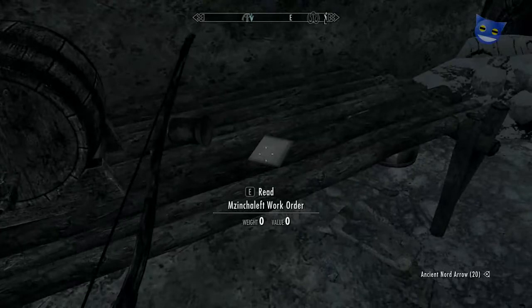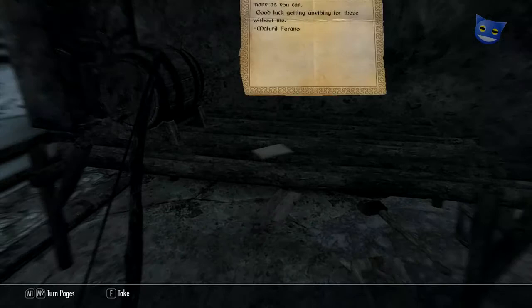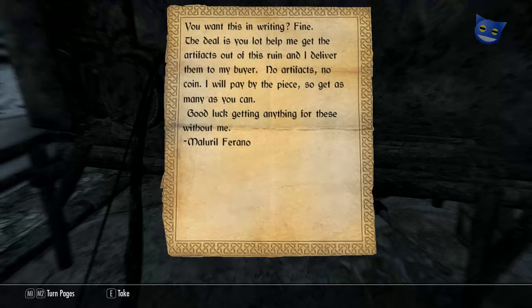That's interesting - there's a note. Let's have a read of this note. 'You want this in writing? Fine. The deal is you lot help me get the artifacts out of this ruin, and I deliver them to my buyer. No artifacts, no coin. I will pay the pieces, so get as many as you can. Good luck getting anything for these without me.' Signed Malurilphirano - sounds like a dark elf.